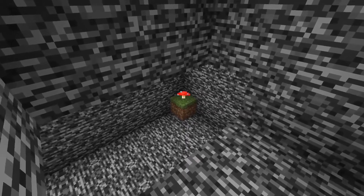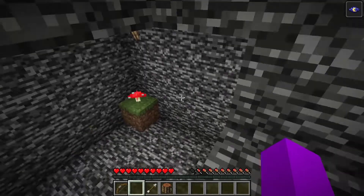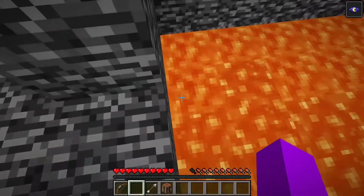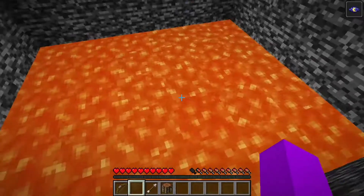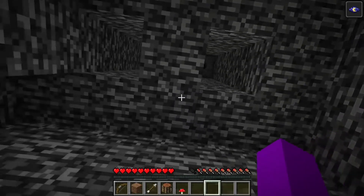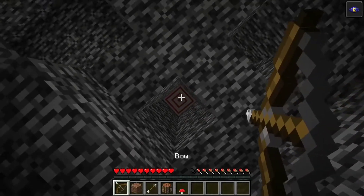I saw a grass block in a corner with a red mushroom on it. I noticed it was a three-block drop, so I knew there was a chance I couldn't get back up. There's a three-block gap and you have two blocks. One thing I have learned from my previous prison escapes: there is always something hidden below the lava. I looked for a chest and couldn't find anything, so I decided to just leave it and drop down. I broke the grass block to see if anything was hidden below and found nothing. I then looked up at the ceiling and noticed two holes.